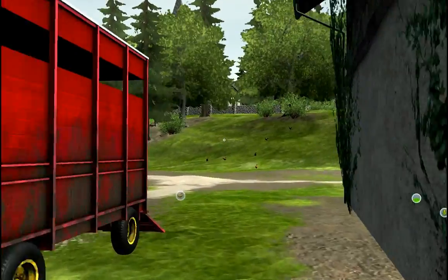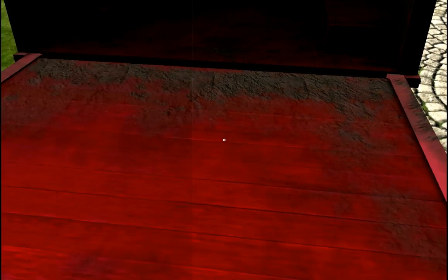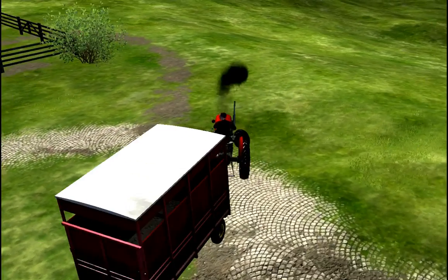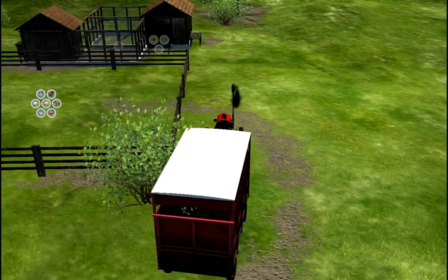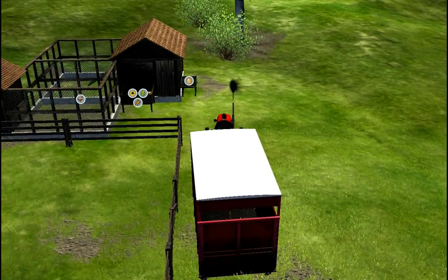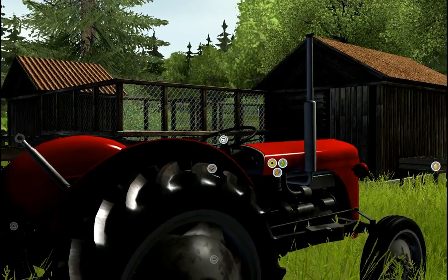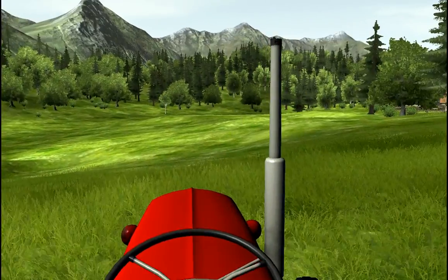So we can start thinking of actually doing some farming now. The first thing we need to do is find a decent area to start farming. Let's close that up, let's park the trailer somewhere. I think we'll park it just along here. There we go, let's unhook the trailer. Let's do a bit of recon on where we're going to plough our first bit of field.